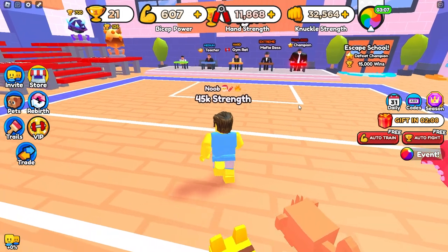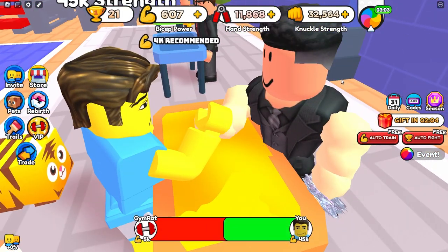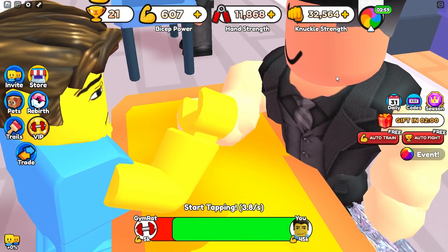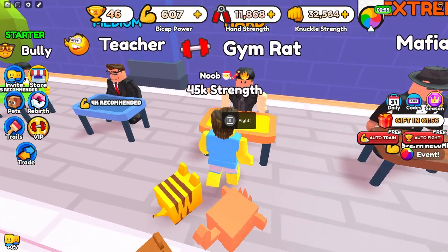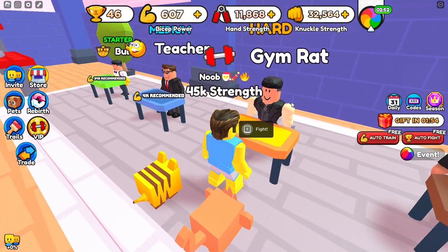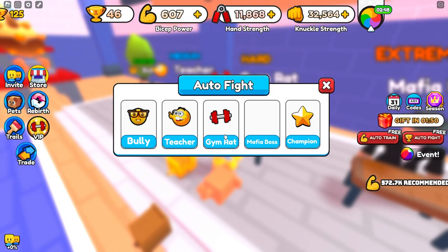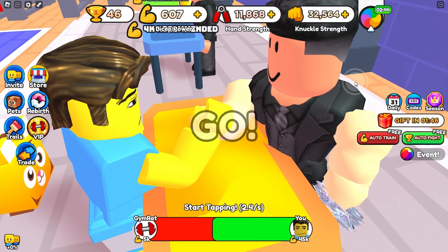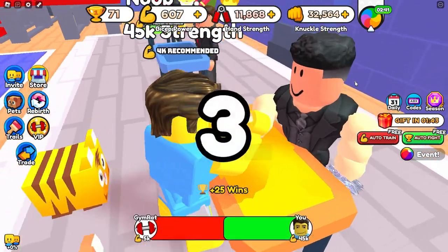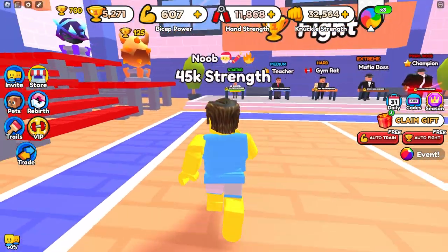So now we have 45,000 strength and we should be able to defeat the gym rat. Let's go ahead and fight him — just click as fast as we can. He's pretty easy to defeat and we get 25 wins every time we defeat him. Now what we're going to do is AFK this dude. Click auto fight and then click gym rat, and it will auto fight him for you and even click for you, so you don't have to do anything. Just walk away from your keyboard and come back in a few minutes. We now have just over 5,000 wins.